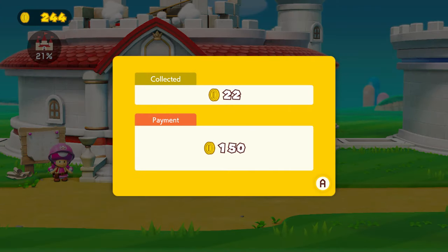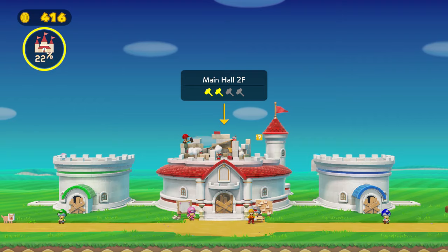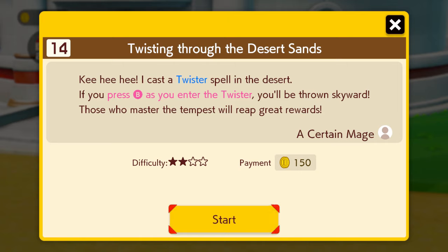Two stages down and not even ten minutes into the video — I'm liking this progress. We're really close to being a quarter of the way done with overall progress on rebuilding the castle. Next job from the taskmaster: 'Twisting Through the Desert Sands.' 'I cast a twister spell into the desert — if you press B as you enter the twister, you'll be thrown skyward. Those who master the tempest will reap great rewards.' From a certain mage — that's clearly Kamek. Two-star difficulty, 150 coin payment.